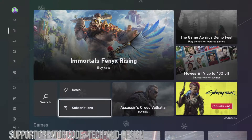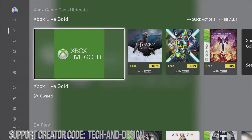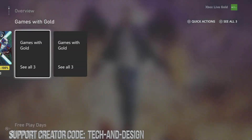From here we're gonna go into Subscriptions. Under Subscriptions we're gonna look for Xbox Live Gold. Let's just keep scrolling down until we see it. This is Xbox Live Gold — let's just click on 'See All'. Although there's only three games, let's scroll down to see all three games that are free.